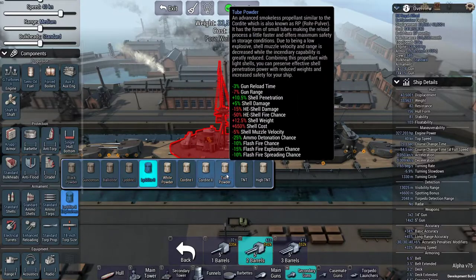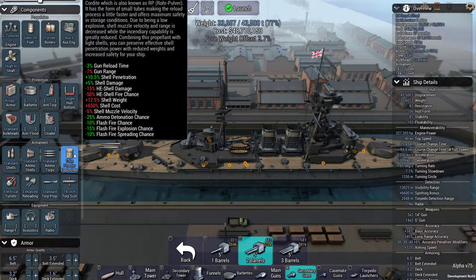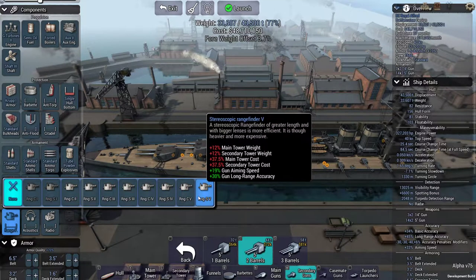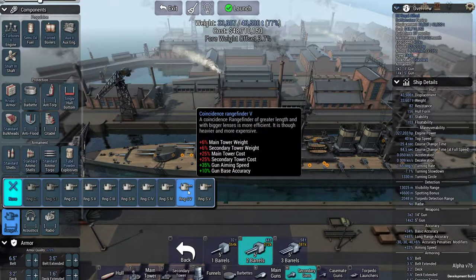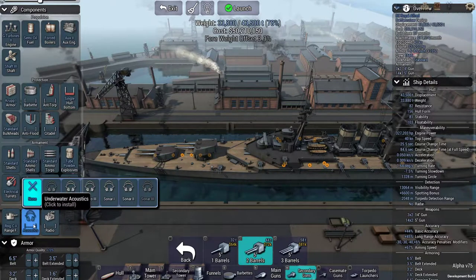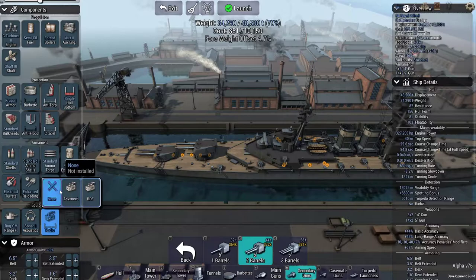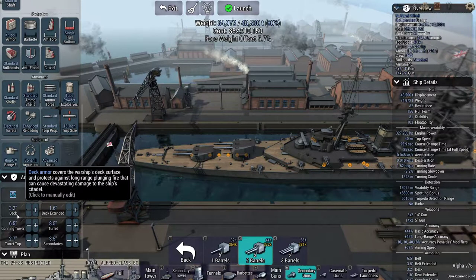Other than the propellant — basically the stuff that pushes the shell out — we're going to have a really good rangefinder because we just decreased our gun aiming speed and I really want my accuracy to be very good. We're also going to add sonar so we can find torpedoes, and a radio so we can communicate.